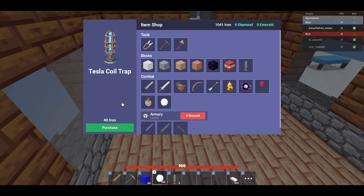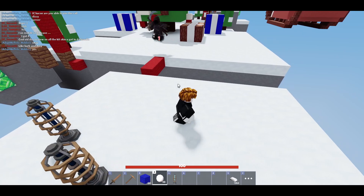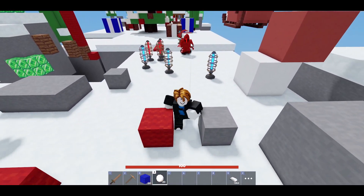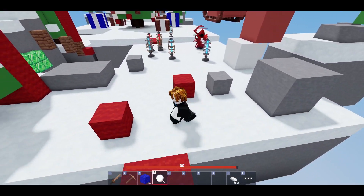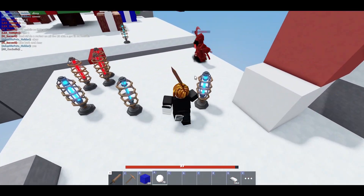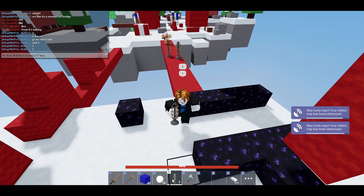You're gonna want to get the Tesla Coil trap, and in an open area place it directly in the middle because opponents are most likely gonna be coming at you. You want to try to hit as many as possible — it's gonna be harder, but this is the only thing that can replicate it for now. You can finish them off with a sword if you want.